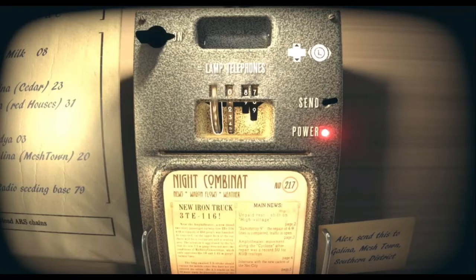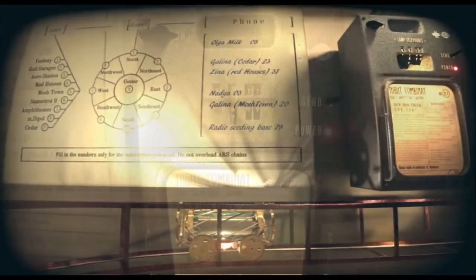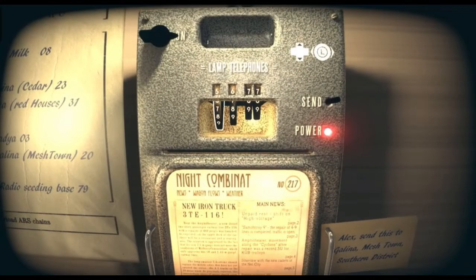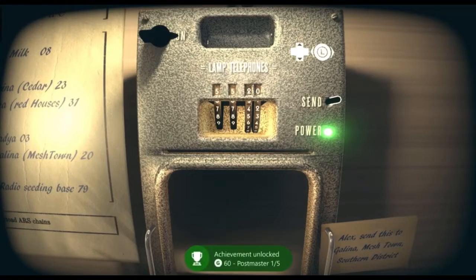I'm genuinely just trying to remember what the first combination was and I cannot remember, so I apologise. If you just hold A you can basically back out. I think it's something to do with this here. To my belief it's 5520. There's a guide from Cheetah who basically has a full guide for you — this won't be a full guide, just my simple review. And you'll see I'll get another achievement here for doing the first one out of five.